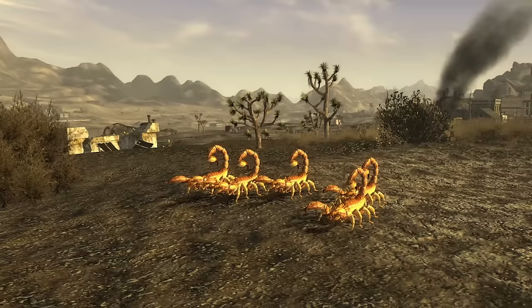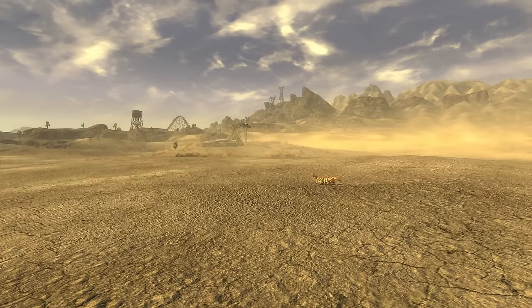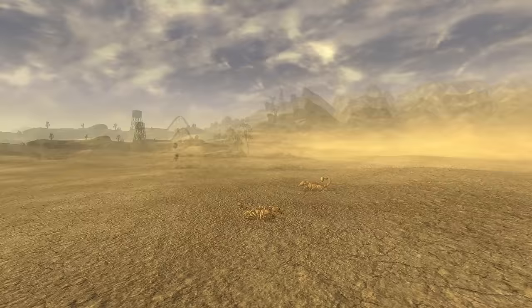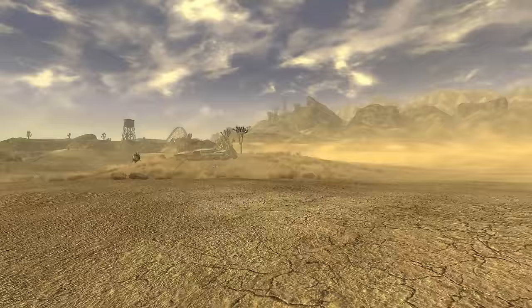Bark Scorpions. Hailing from the deserts of the American Southwest are the notorious Arizona Bark Scorpions. Pre-war, these critters could grow up to 8 cm or 3-ish inches long. However, following the destruction of the Great War, the Mojave's Bark Scorpions are quite a bit larger. Found throughout the Mojave Wasteland, these arachnids are easily identifiable by their light brown exoskeletons. This grants them a unique ability to blend into the dusty surroundings of the desert, making them adept at ambushes.